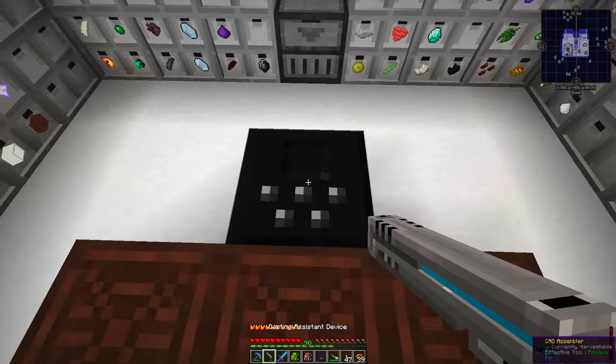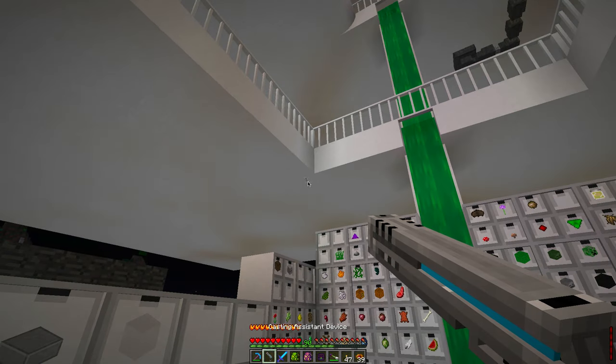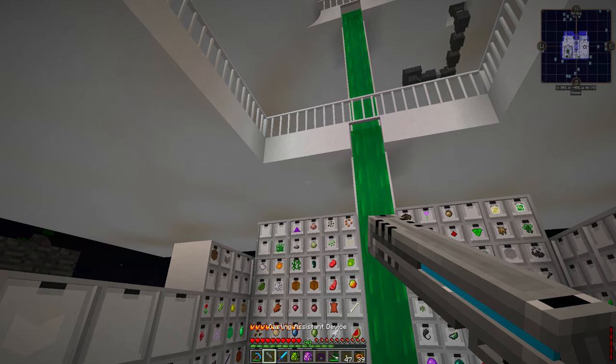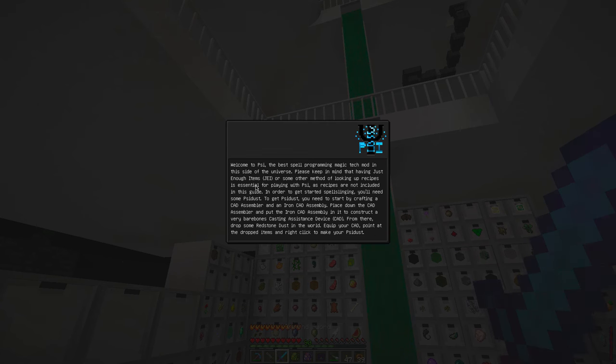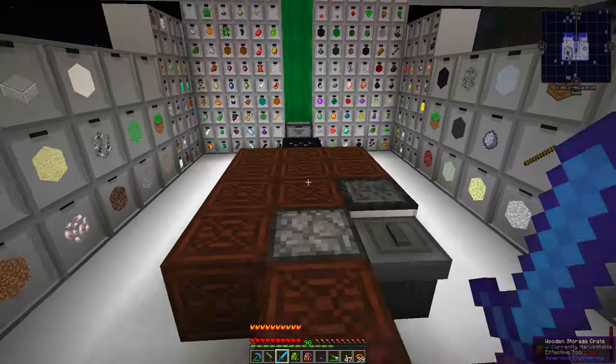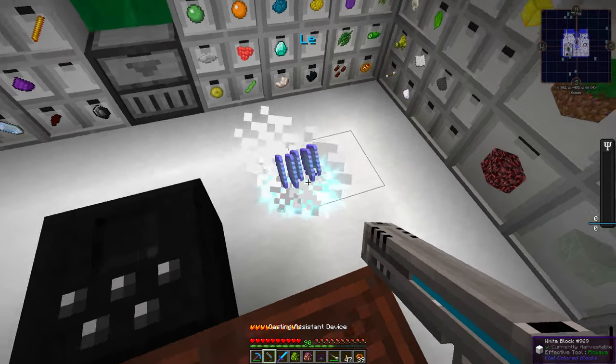I thought that's all I needed to do. Let's look at the instructions. I've got to switch away from the tool. So place it in the CAD assembler, put the iron CAD assembly into it, construct a very bare-bones casting device. From there, drop some redstone dust in the world. Ah, okay, that was it — it was redstone dust. I'll just make a whole stack of this stuff so I'll never have to do it again.